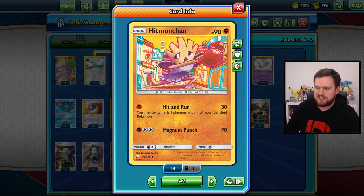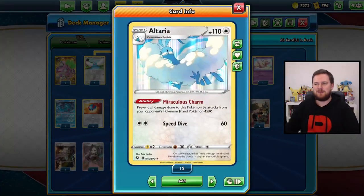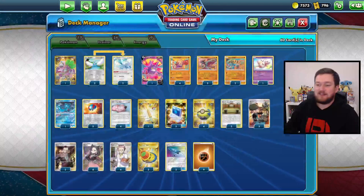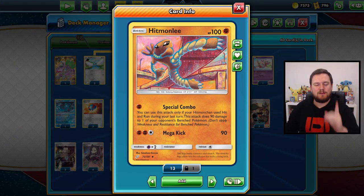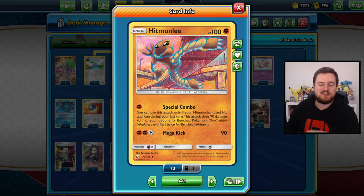We deal 30 damage and we switch this Pokémon with one of our benched Pokémon. We can combine that with things like Altaria to try and get a Pokémon that can wall out VMAXs and GXs in the active. Then we aim to attack with Hitmonlee. It has the attack Special Combo for one energy, which means if we used Hit and Run with Hitmonchan last turn, this attack does 90 damage to one of our opponent's benched Pokémon. That's really, really good.